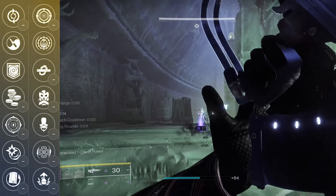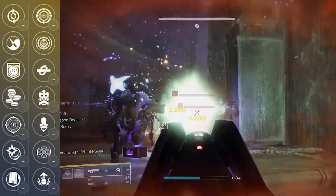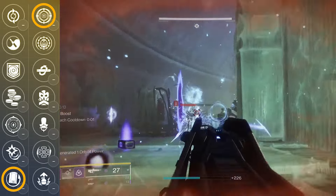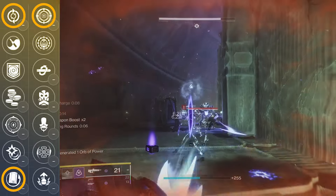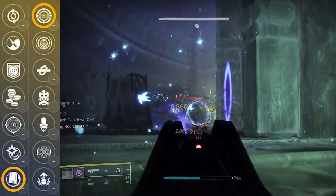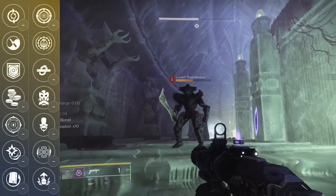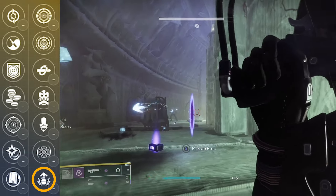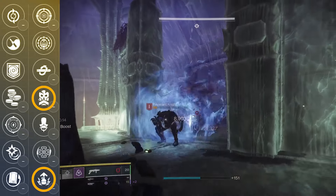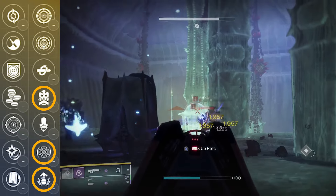If you want something that's a bit more passive and doesn't require kills to benefit, you could switch out Destabilizing Rounds for Frenzy, and pair that nicely with some of the same perks in column 3 like Rewind Rounds and even Feeding Frenzy. Anytime I get Rewind Rounds and Frenzy together, I always feel like it's a strong combination, especially in more pinnacle content. As for some other damage perks, I also like Adrenaline Junkie for void grenade builds, and I could see Desperate Measures and even Desperado — if you want to buff your rate of fire, which will improve your overall damage — being decent options as well.